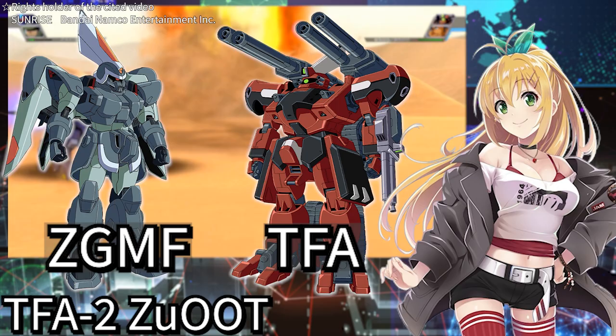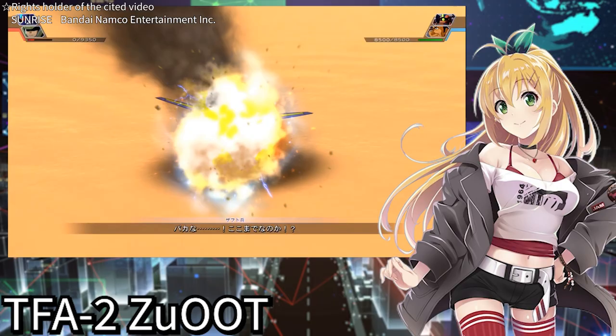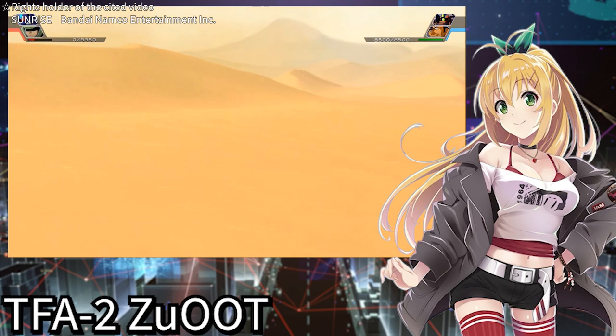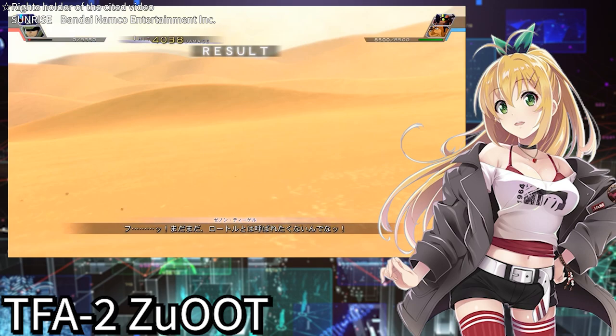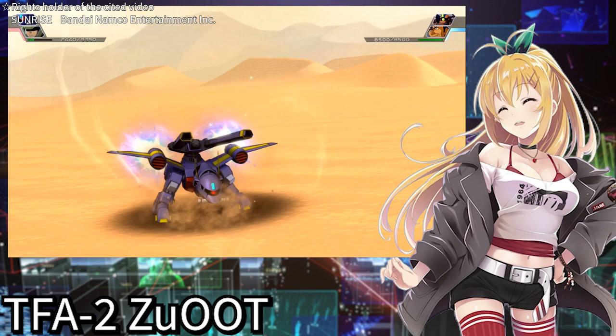The Zaoto is considered more outdated compared to the Zin. Although it has a somewhat different development history, it's classified as a mobile suit in the Zaft military — an apt classification as it has humanoid limbs and fingers. Zaft adopted the policy of using mobile suits as the cornerstone of their weaponry, especially after the tremendous success of the Zin. The term 'mobile suit' is an important element symbolizing victory for Zaft, and the Zaoto fits within this category.